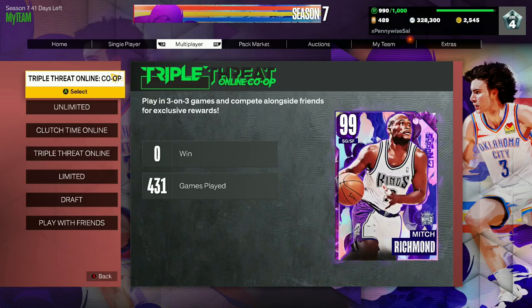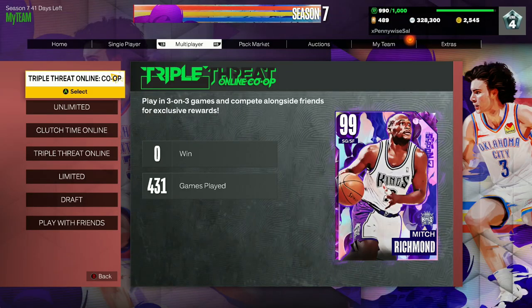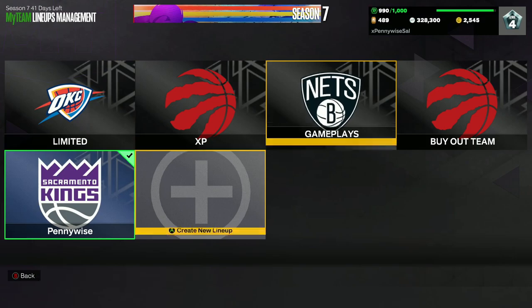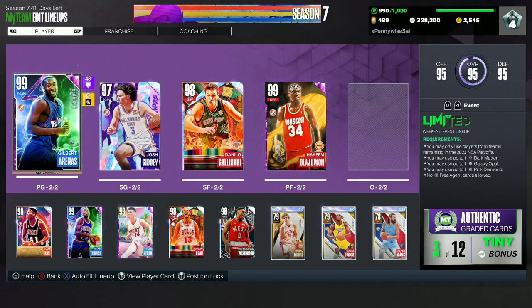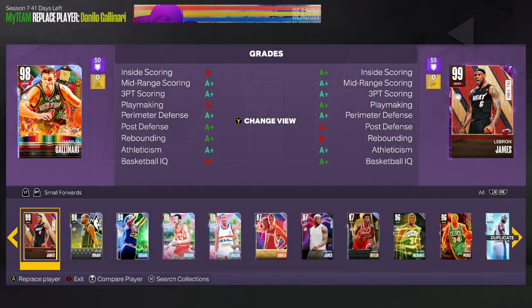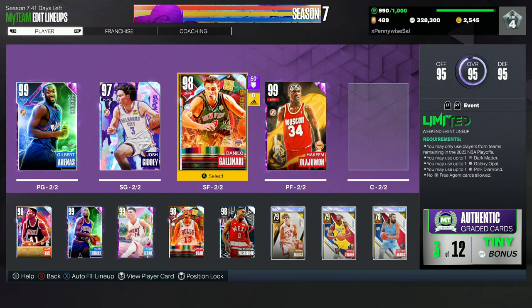Going from the best game mode to the worst to get the card the fastest — number one, easily the best way, is through co-op. When I've gotten Danny Ferry and Gilbert Arenas in previous seasons, both times were from co-op. I definitely think it's going to be the best game mode to grind. So I got Danny Ferry and also Gilbert Arenas, both from co-op.